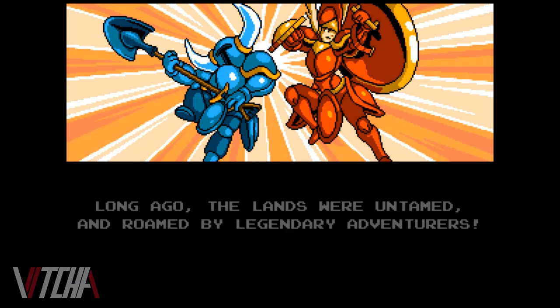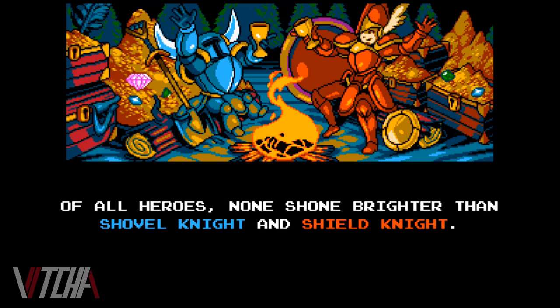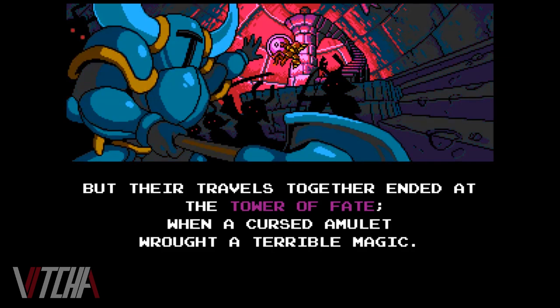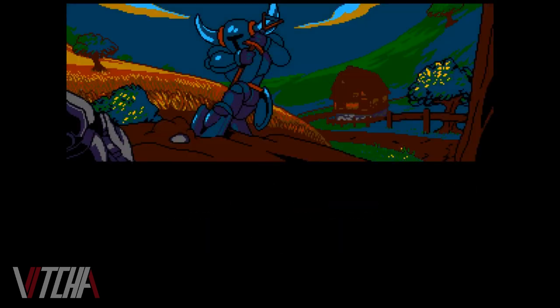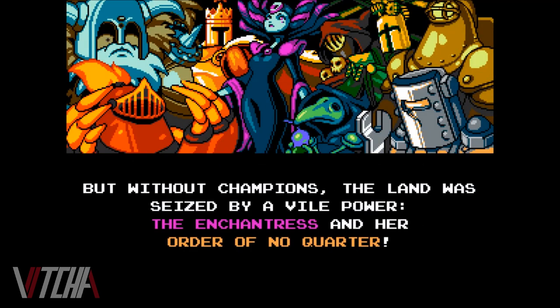The tale of Shovel Knight begins with a brief insight into the blue-clad warrior's past. Shovel Knight was once accompanied by a faithful companion, Shield Knight, and together they knew many riches. But during an expedition into the Tower of Fate, the two were separated and the tower was sealed forever with Shield Knight inside. Afterward, the heartbroken Shovel Knight went into a life of solitude, and the absence of this duo allowed the evil enchantress and her knights, known as the Order of No Quarter, to take over the land.